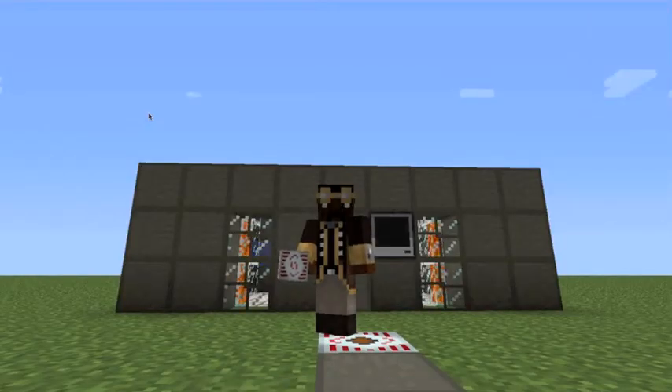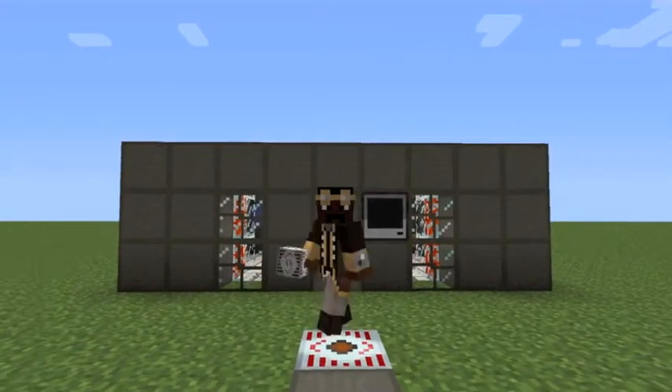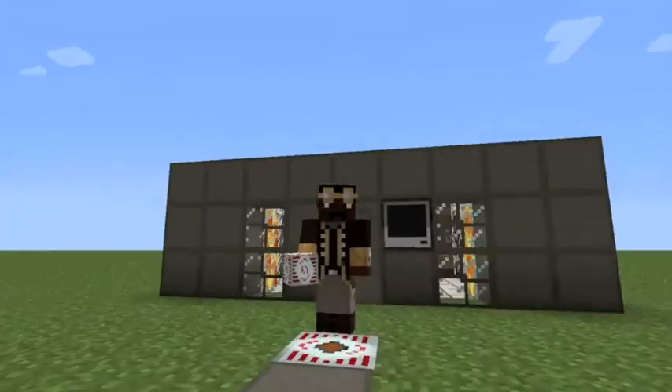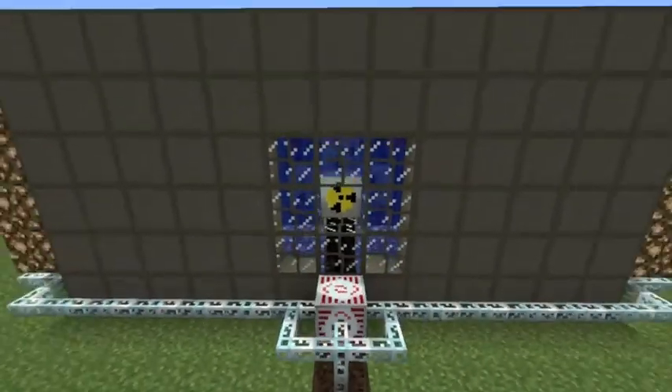Hello, and welcome to Operation Browntown, a Kyle Williams production. This episode, we are going to be teaching you viewers how to be really spasmatic and also make a nuclear reactor. That's more important, probably, is the nuclear reactor part.